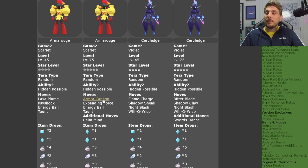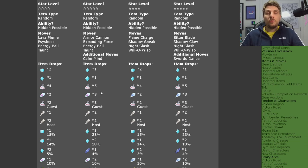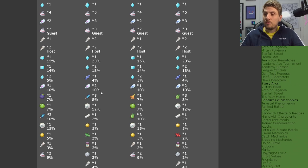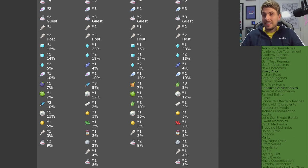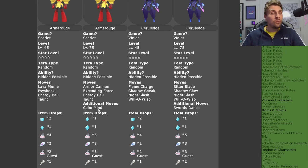Again with a random Tera type, the five star moveset includes Armor Cannon, Expanding Force — a stronger psychic type attack, so watch out if Psychic Terrain is summoned, though they can't summon it themselves — Energy Ball, Taunt, and the additional move Calm Mind. Bringing something with Taunt will help stop that setup. Item drops are good, including candies, rare candies, ability patches, and bottle caps.